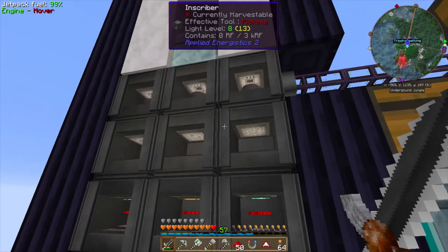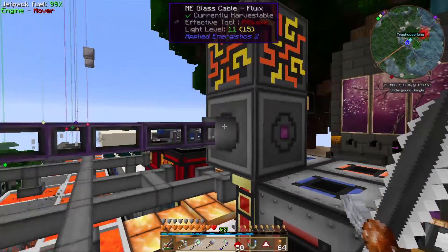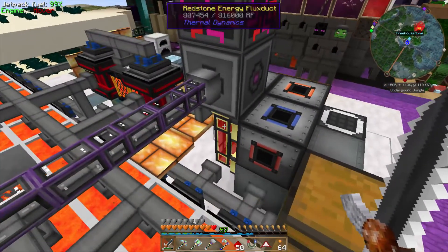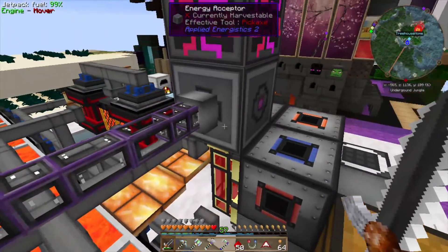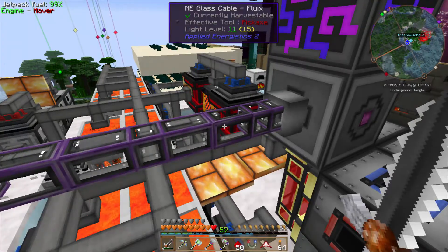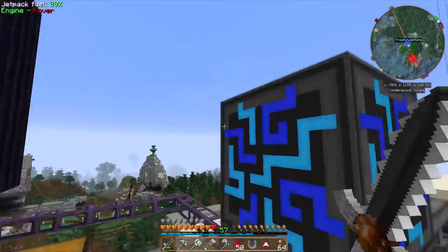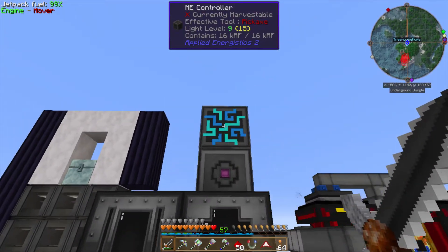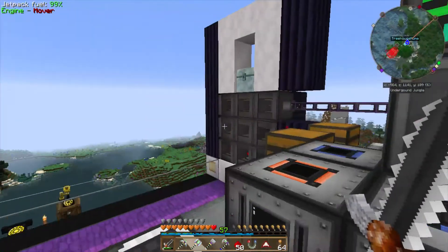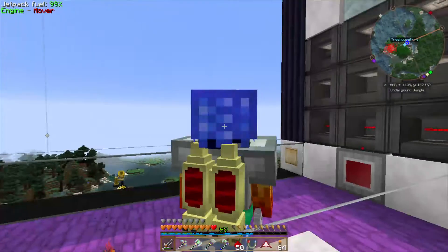You have to have electricity going into the inscribers, which can be brought through the glass cable as shown last time. You need one of these energy adapters sitting on top of your redstone flux or attached to your generator, and an energy acceptor to transmit the RF into Applied Energistics. On top of that we're going to start our computer system with the ME controller - we'll bring our ME terminal off of that and attach disk drives. That'll be the next phase.